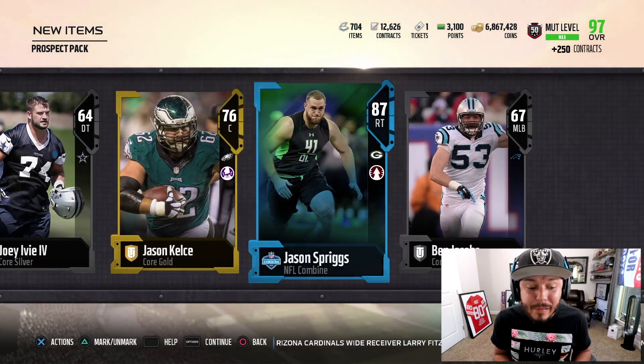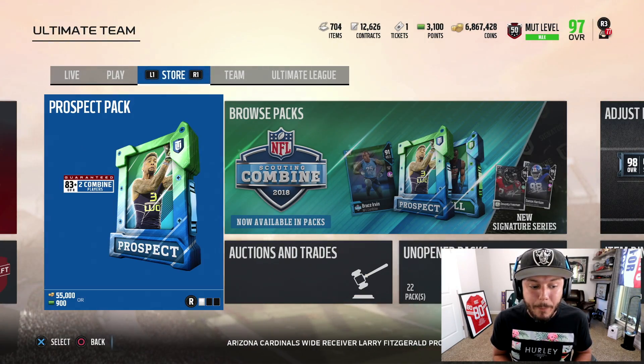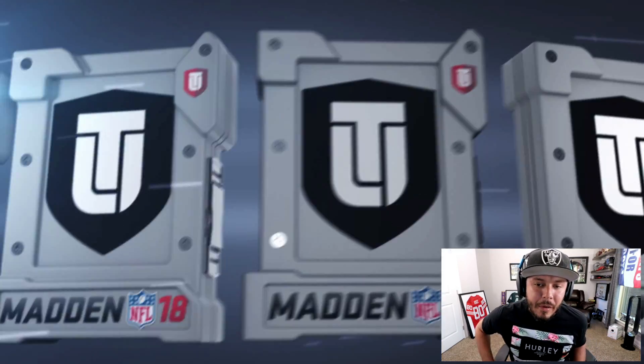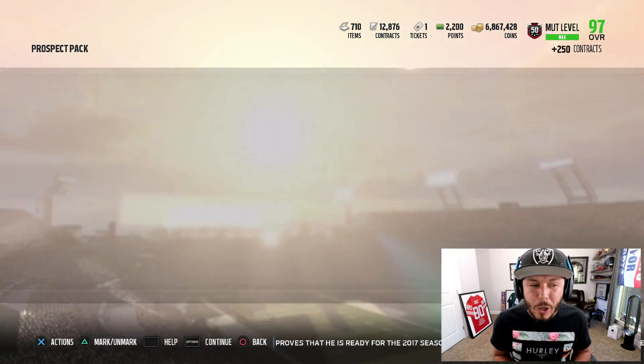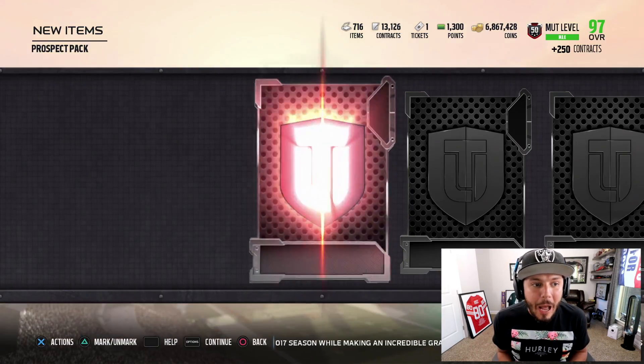86 overall and an 87. We've yet to really come across the 96 overall players, and there are also signature cards in packs, but we'll see if we can pull one. Another 87 and an 83. I'm not sure how much these cards sell for, but I'm assuming they're really, really cheap. On to the next prospect pack.